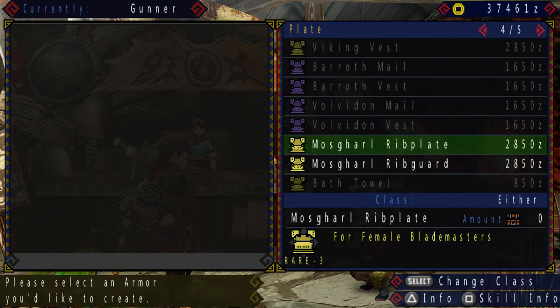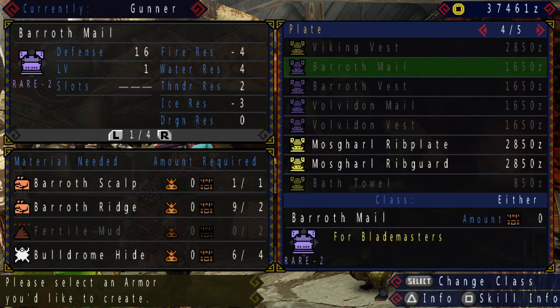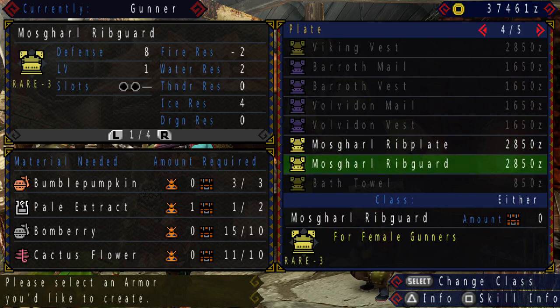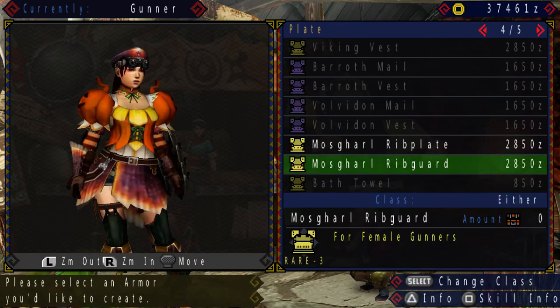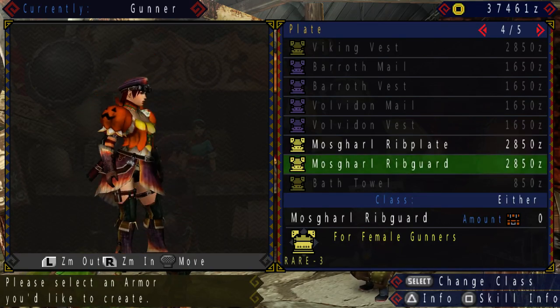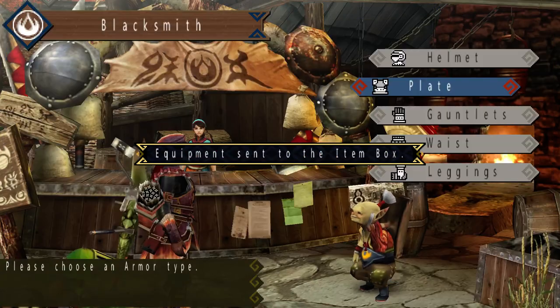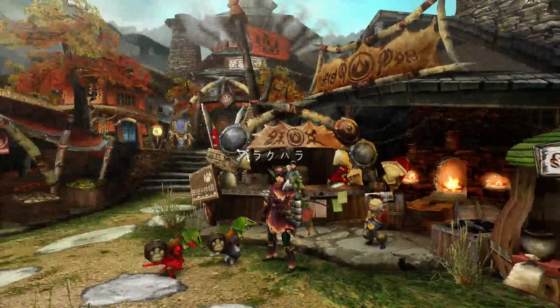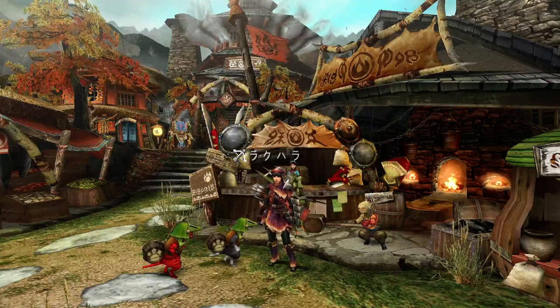Is this it? Is this the one? Yes, this is the one. Here we go — three pumpkins, two Pale Extracts, 10 Bomberries, and 10 Cactus Flowers. This would look like I'm going for a Halloween party — well, not me, but Rakuhara. I'm going to craft this, not equip it yet. See you all next time — goodbye, and thank you all so much for watching. This is MHGeek, signing out. Happy hunting!